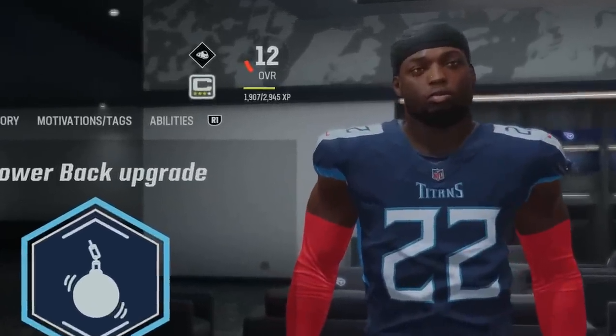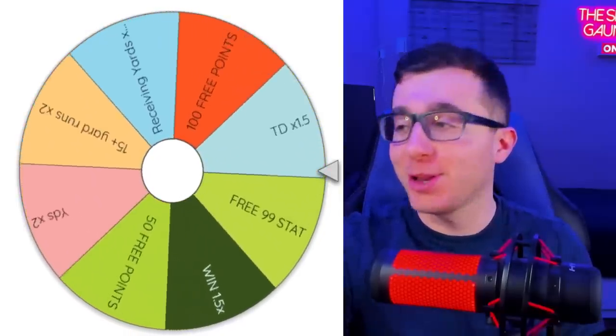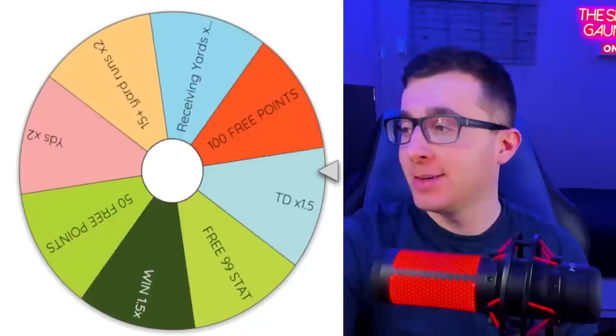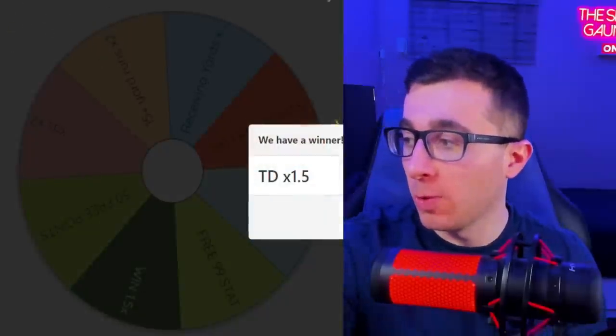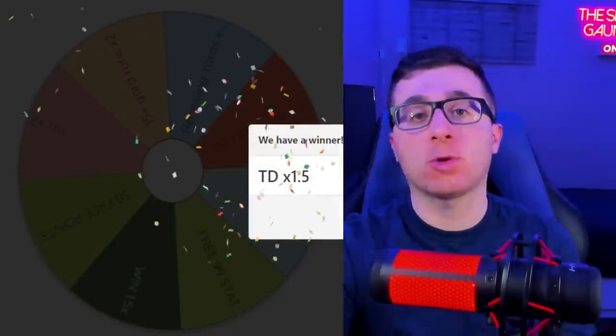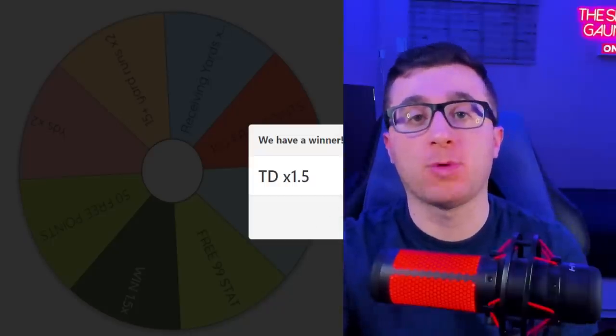Sadly, that still leaves Derrick Henry at a 12 overall. Back to the wheel of multipliers. I'm a little angry we didn't get those 150 points for the touchdown and the win, but it's okay — because touchdowns are going to be worth 1.5x points this time around. So a touchdown will be worth 150 points in our next game.